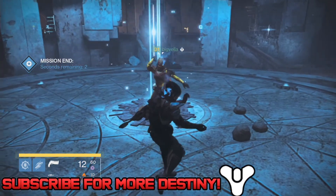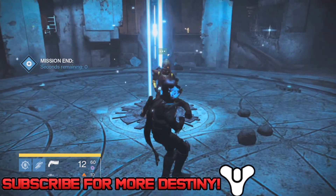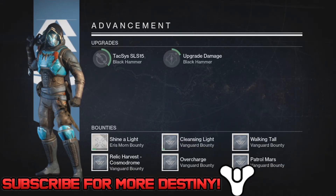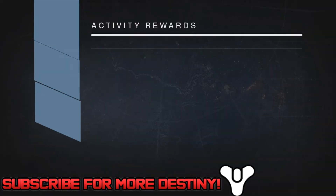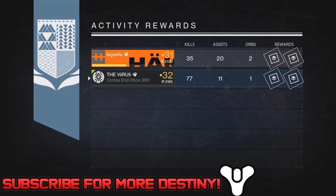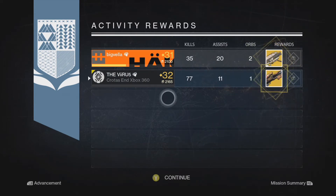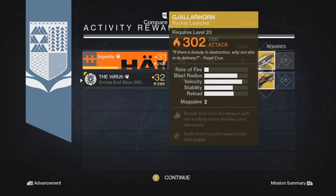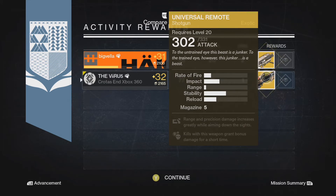For my next reward I got the Universal Remote — an exotic primary shotgun. Apparently this weapon is really bad in PvE, as are all shotguns in PvE. I guess it would be good for PvP, but I do not play a lot of crucible — I just get pissed off at it. If I do go into PvP I'd probably use this. Two exotics in a row, not bad.